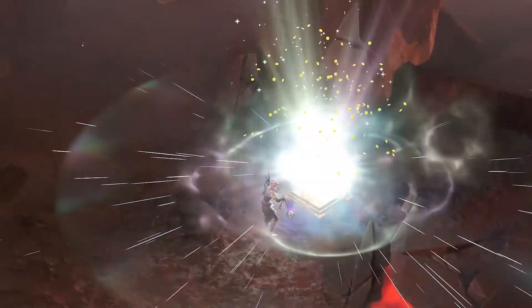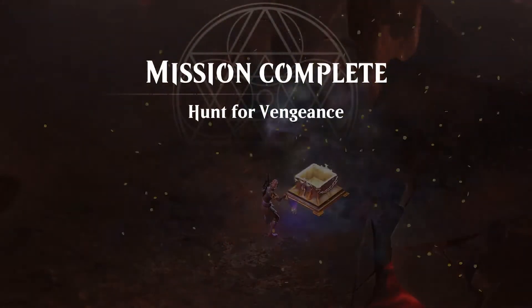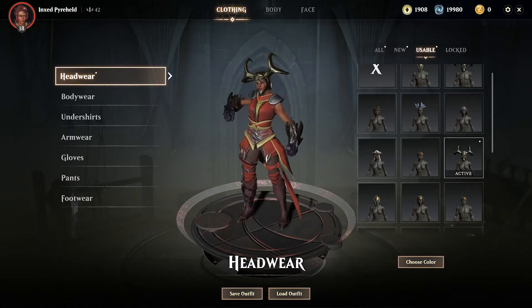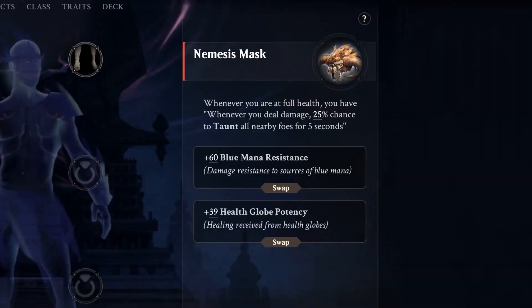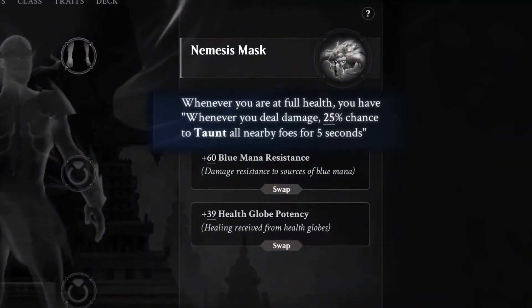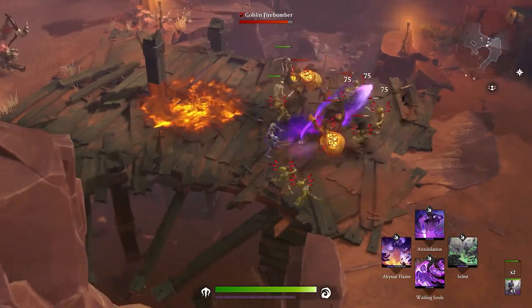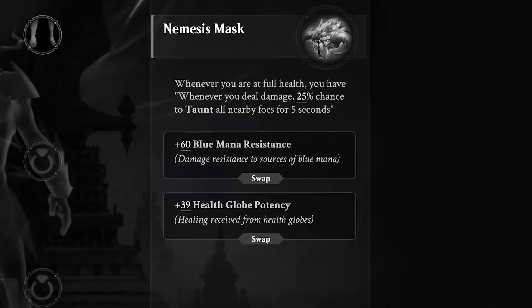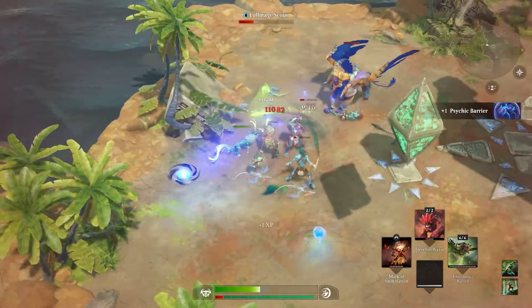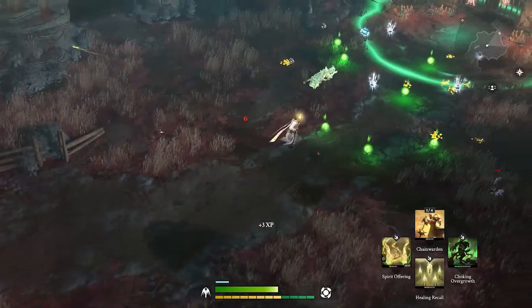When you loot a certain piece of equipment you unlock it both as an item you can equip and wear — like this nemesis mask — and you also get its skin that you can equip by visiting the tailor and also painting different dyes. This nemesis mask has three mods by default: a core mod that has a percent chance to taunt enemies when damaging them at full HP, as well as two adaptive mods which are the blue mana resistance and health glow potency.